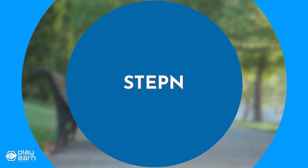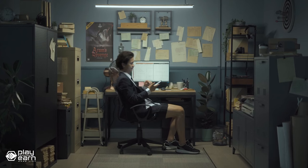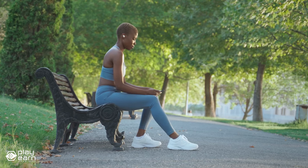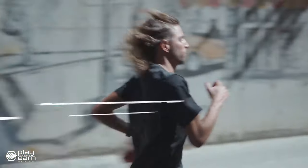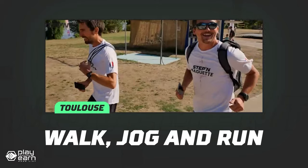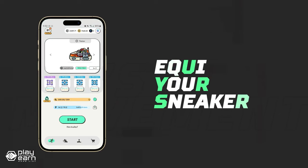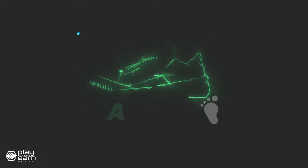The last game on our list is StepN. StepN is a move-to-earn sports fitness app being built on Solana, BNB, and Ethereum. The mobile app uses blockchain technology to create a virtual fitness environment where your own physical activity influences your progression in the game. You can earn two types of tokens: GMT, the governance token, and GST, an in-game token you receive for your activity. The main NFTs in StepN are the shoes, which have different attributes that affect your performance and earnings. Each shoe has a different speed rating, so remember to choose a shoe that fits how fast you can move.